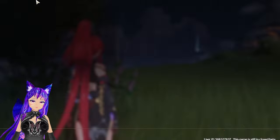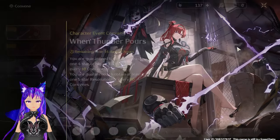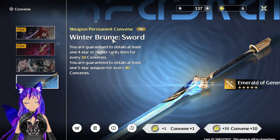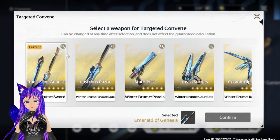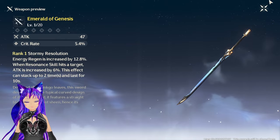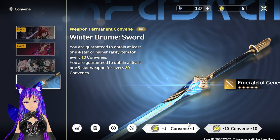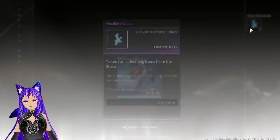One thing I learned about the gacha system is that for the standard weapon banner, you can select which weapon you want and you will get a 100% guarantee on the one you choose. For example, I want this one — I will get it. You have to click on the small arrow to make your selection. As you can see when I do the pull, you get exactly what you picked.